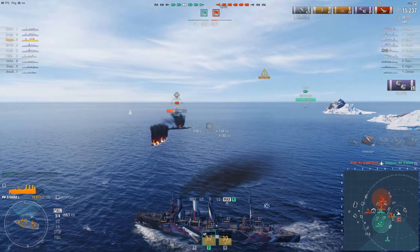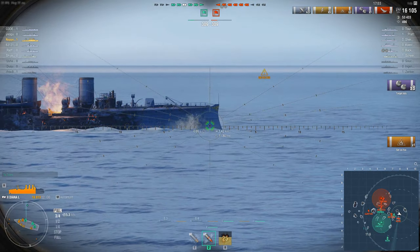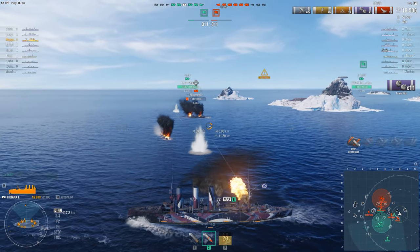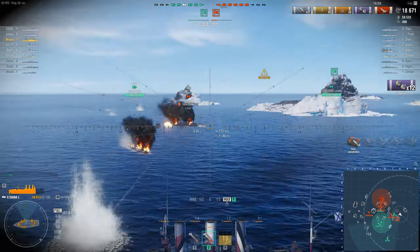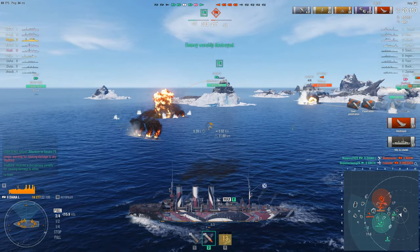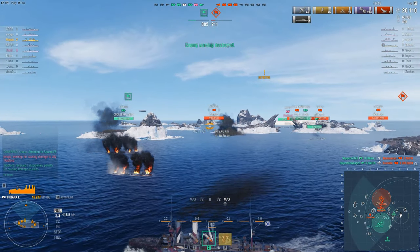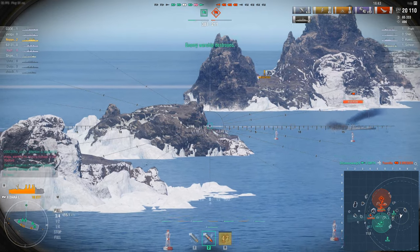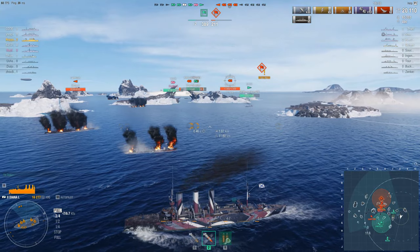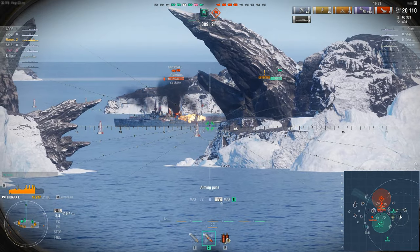We keep turning the ship to maintain that flat broadside and get rounds on him. There is a danger here being full broadside to a target - he will get some armour-piercing rounds into us. There - Citadel. He could do that to us, which takes off a massive amount of our hit points, but in the end we managed to get him. You have to be incredibly careful and remember that it is a risk you are choosing if you point your broadside to attack.